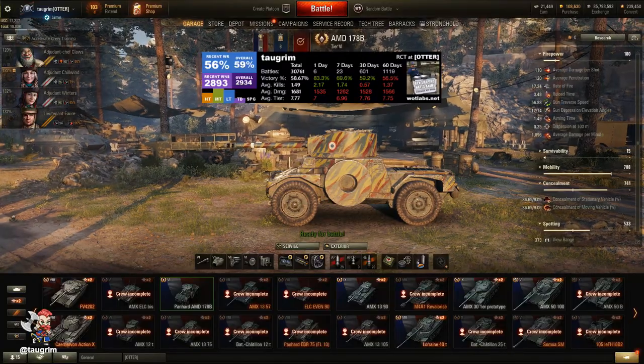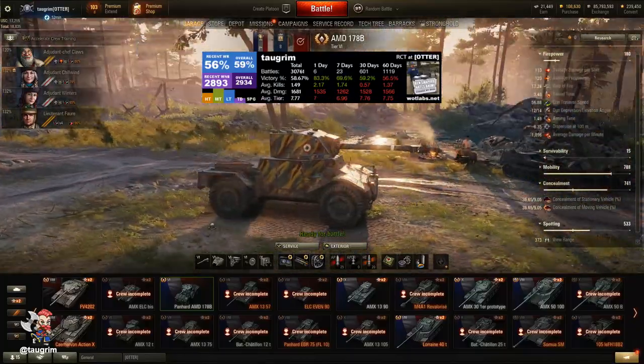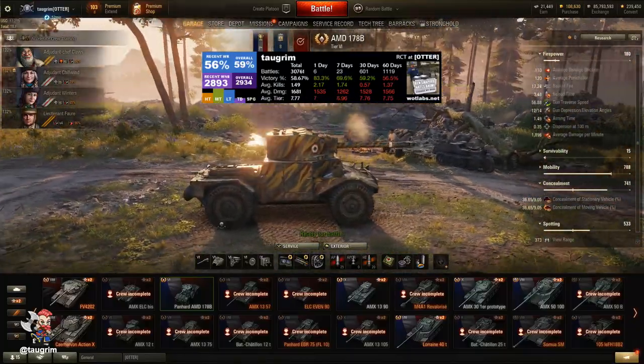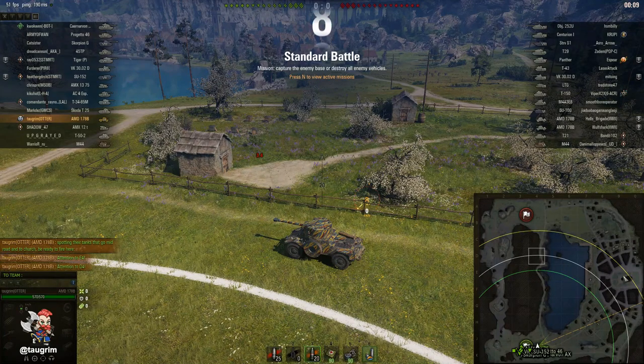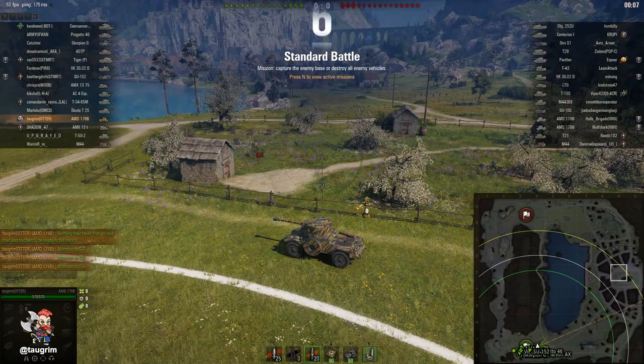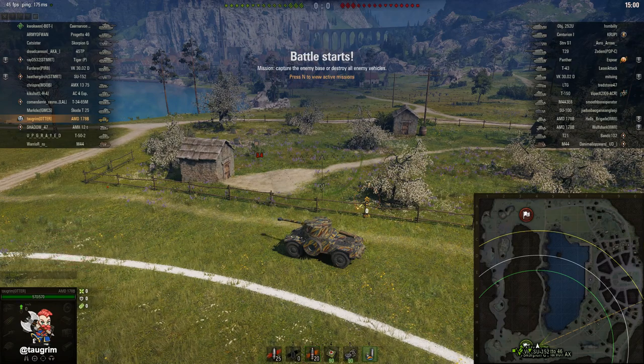Welcome to episode 83 of our Road to Unicom. Today we look at the first of the tech tree wheeled vehicles — this is the tier 6 AMD 178B, the French light tank. I'm currently on the tier 7 and grinding that out. I'm going to take a look at this tank in a pair of tier 8 battles, so I'm obviously the bottom tier.